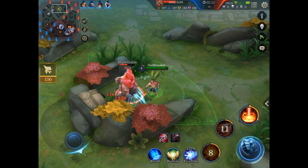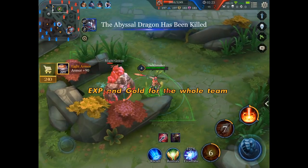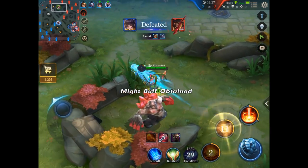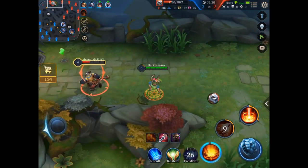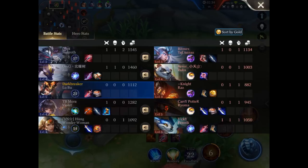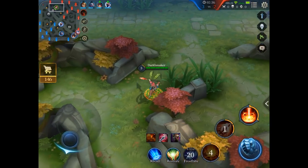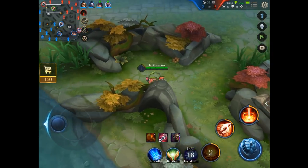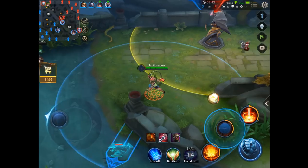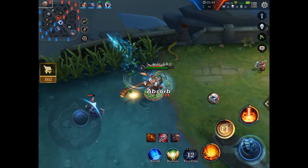The opponent's jungler loses XP and I get his buff. I'm debating whether to dive him — I think I should have dived him there. Now that I watched it I should have dived him. But his mistake is that he still stayed, and now I am diving him.